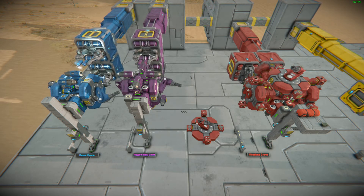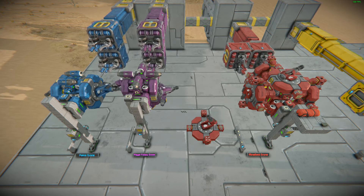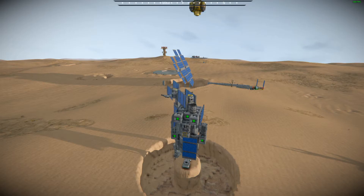First up in this episode, we have a simple large hangar door and drone printer which will explain the basics on pistons, hinges and timer blocks, as well as how they can be used.